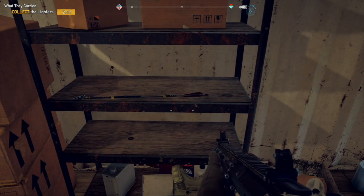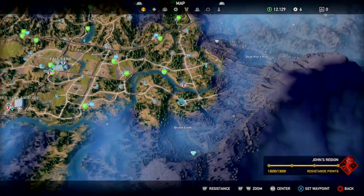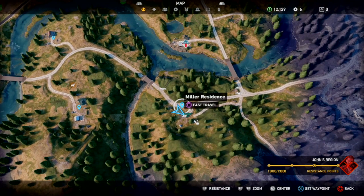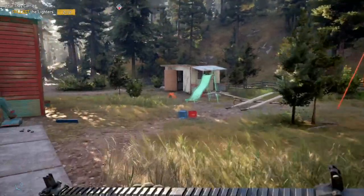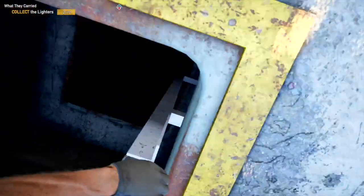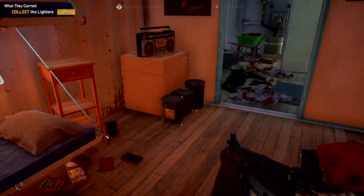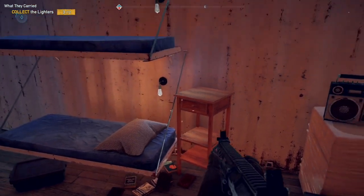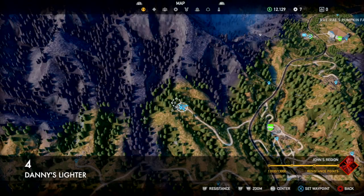Dusty's lighter is lighter number three. We're in John's region just above Orville Creek and the exact location is the Miller residence. You'll find a little house with a shed out back — find the bunker, head down, and the lighter is just on the floor.